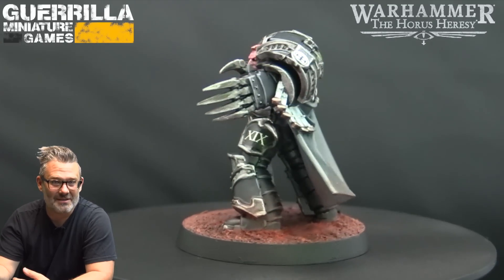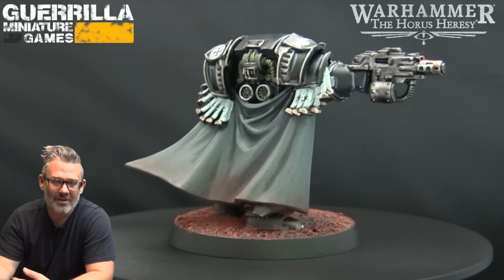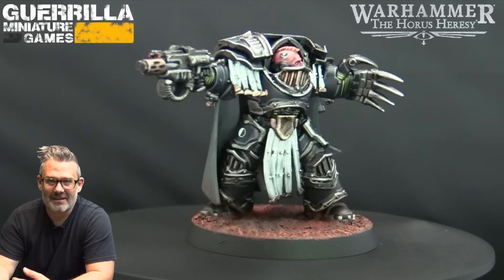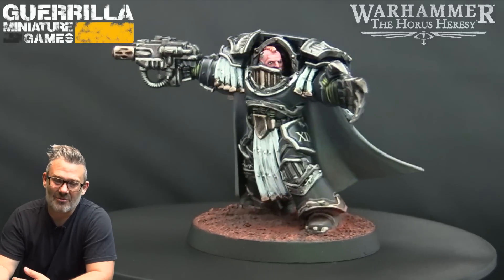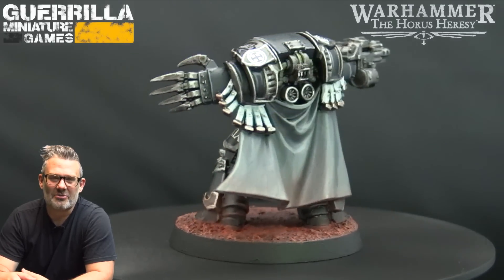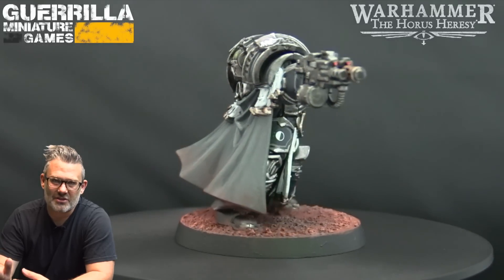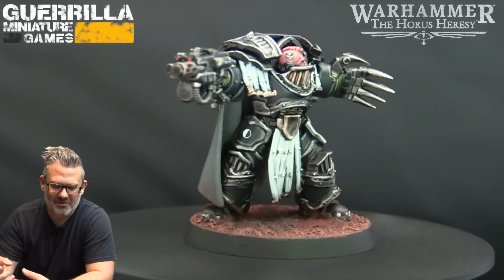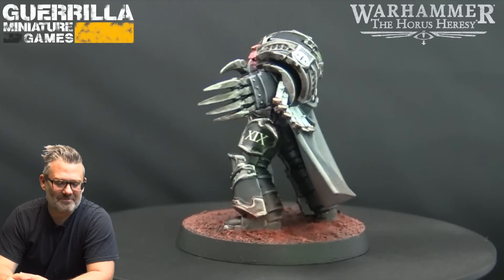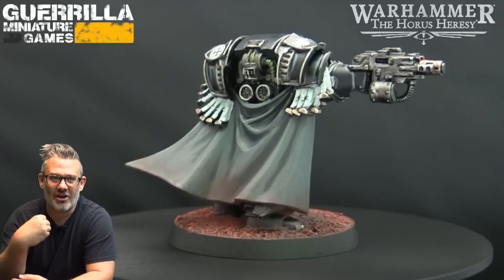You can see here I converted the Praetor from Betrayal at Calth, which is the Cataphractii Praetor. I gave him a new head and a new Dark Talon claw, because I wanted him to obviously have some Raven Guard influence and make him a little different. He comes stuck with a chain fist, so that's a standard Cataphractii lightning claw — I just lopped off the chain fist arm and mounted it sort of appropriately between all the little strappy gizmos hanging down on him.